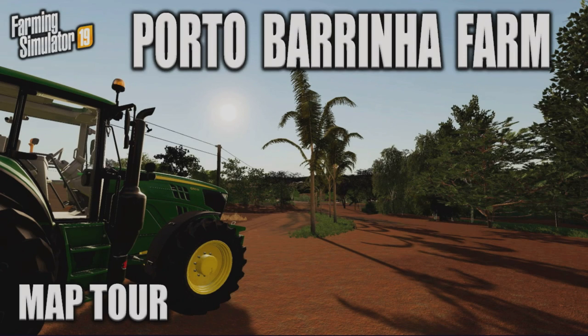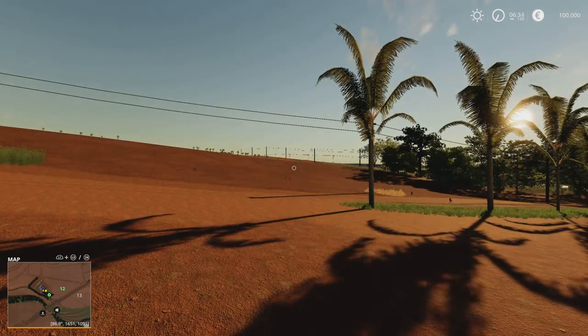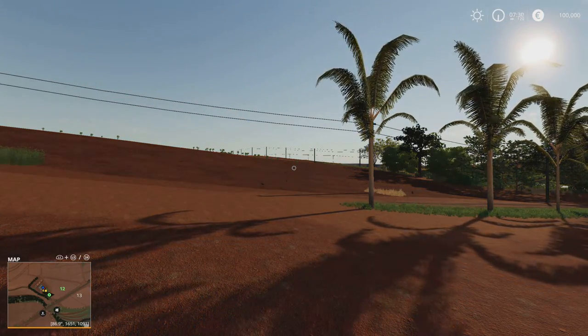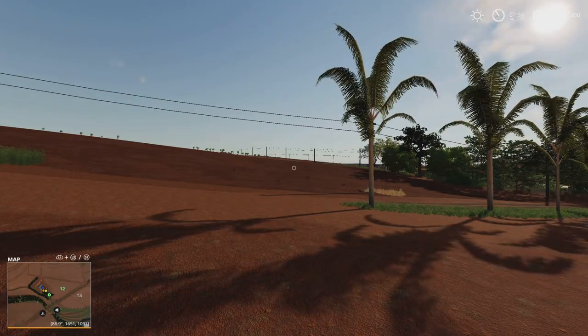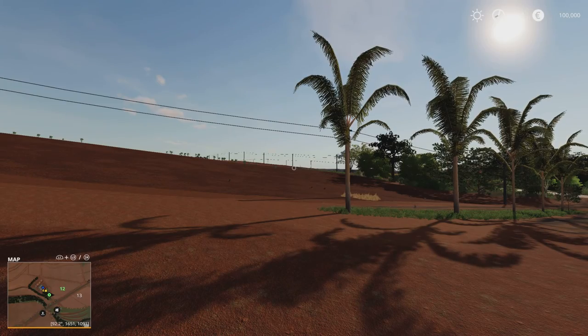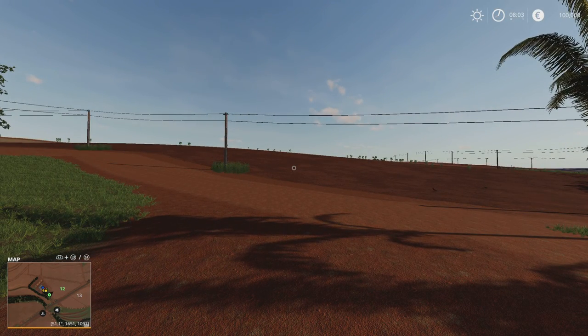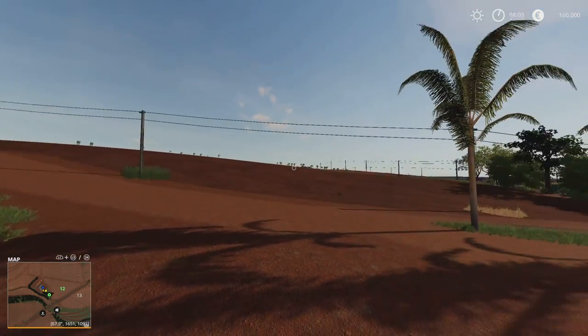Welcome to this look at this mod map on Farming Simulator 19, with me, Mr Seely P. This is Porto Bariña Farm, a map by Bruno Covas, Zeya Narike Agro Farms BR — 285.33MB download. This came out almost two weeks ago now, and a few people have been asking when I'm going to do the map tour. I've had a crazy couple of weeks, so apologies for the delay, but here it is.